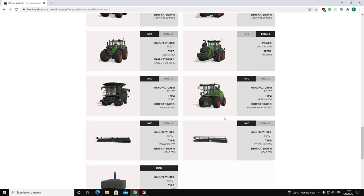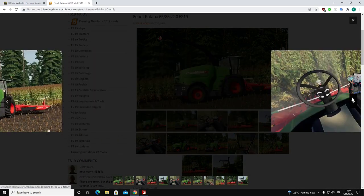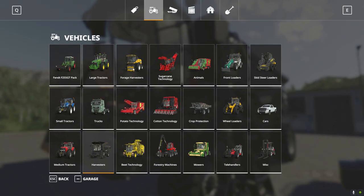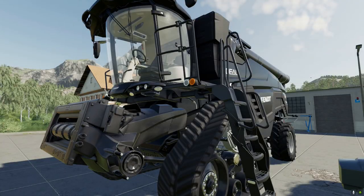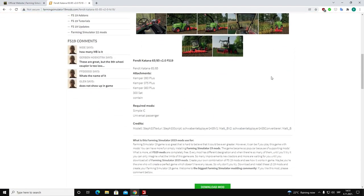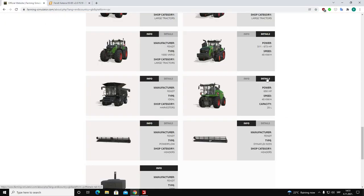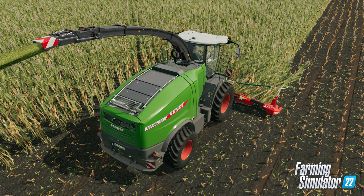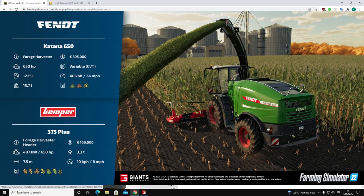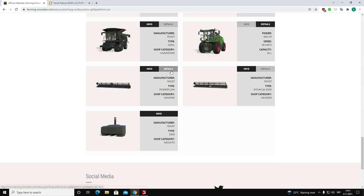Moving to a machine we don't have in base game — the FANT Katana forage harvester. After a little research I managed to find it as a mod for FS19. I don't personally have it in my saves, but you can find it online and download it as a mod. Its characteristics are 650 horsepower with a maximum speed of 40 kilometers per hour and a capacity of 20,000 liters.